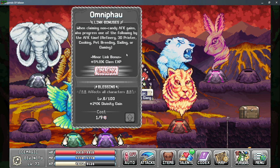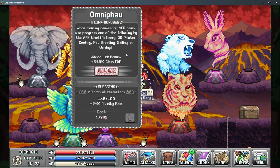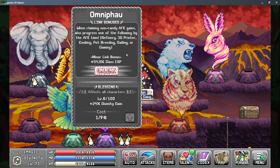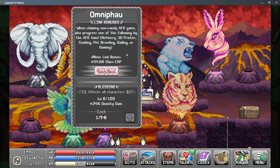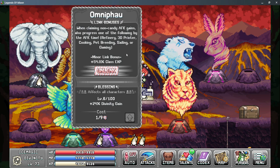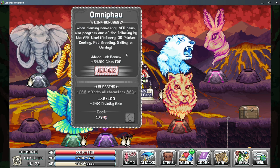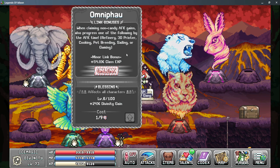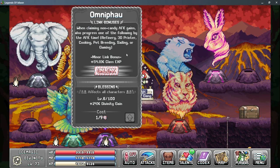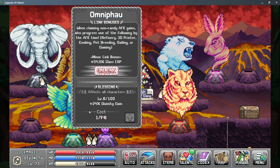For the Elephant God, I honestly can't see a situation where I would use this god on any character, as you simply have too much RNG here to actually gain anything useful. Basically when you log in a character, you have a chance that any AFK time collected will also progress other things such as the refinery, 3D printer, and so on. The problem is you only gain progress in one of these options, and only two of them are actually useful, so it's a lot of RNG chance for very little gains. Extra time in the refinery or 3D printer can be great, but the other options are just plain bad. Overall, this character is only really useful because of the Blessing it has to give you more Divinity gains.